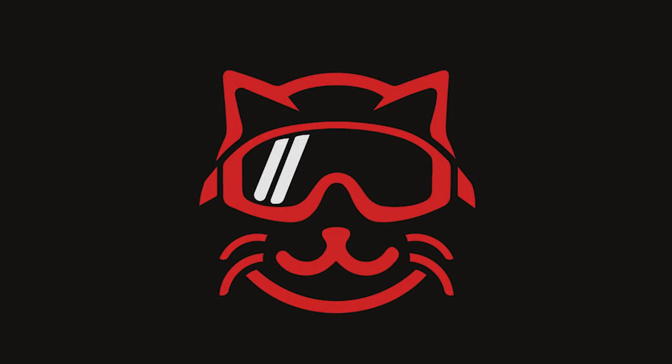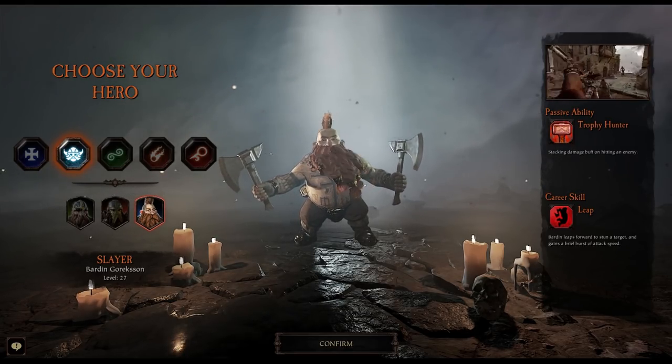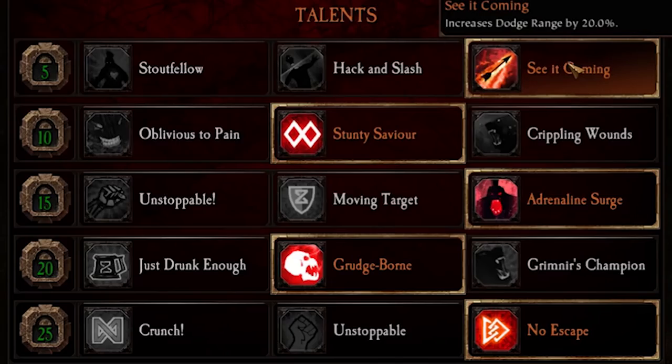Hey guys, welcome back. Today I've got a build guide for Bardin that turns him into a tiny little bullet - like that crazy Bullet Bill in Mario Kart - that just kills everything, except it kills nothing, it just moves really fast. The only item you need for this build is the 5% increased movement speed from your trinket slot. Nothing else matters; it's just to get him going as fast as possible.